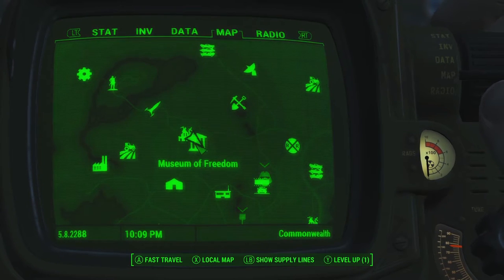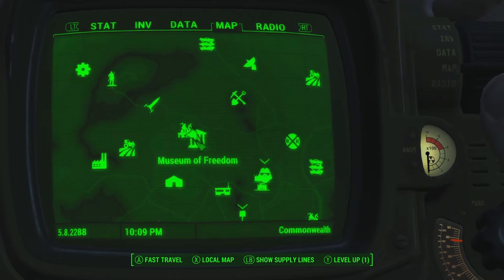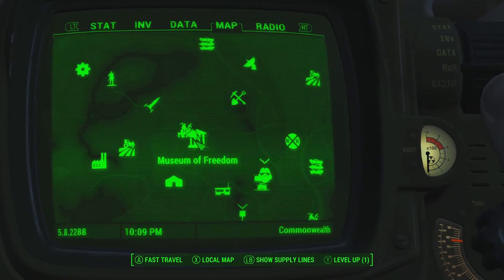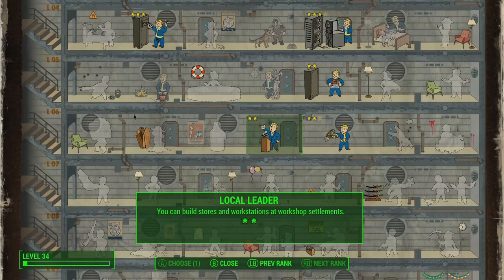He is at the Museum of Freedom. If you arrive here at night or evening, you have a good chance to catch him here. If he's not here, he will not be elsewhere. Another thing: you need to be able to build stores so you can build a pub. You need the Local Leader perk too.